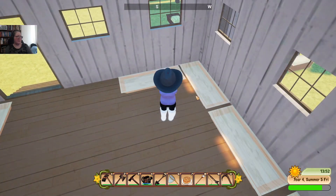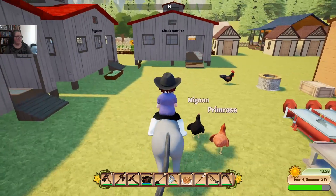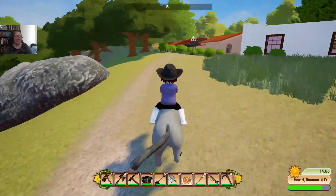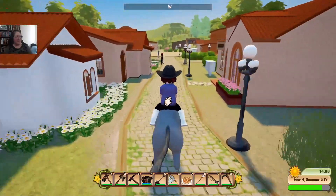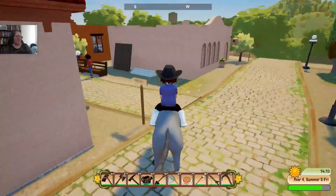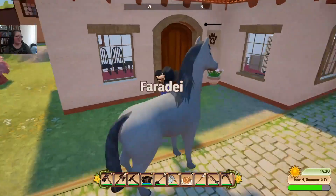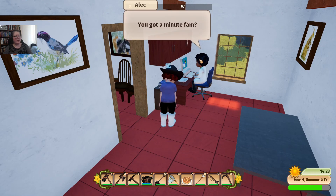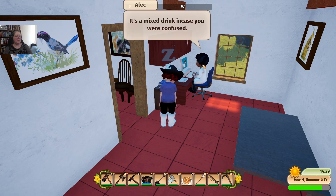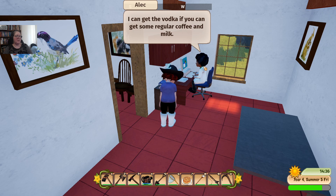It's 13:50. We need to make a run to the animal store and a run to the vet. Come on Faraday, let's ride like the wind. We need to check which stone tablet we're missing. We can hit the vets on the way through — it's 14:18. We might go and see him first because Alex doesn't finish until five. Rose's birthday is coming soon, and I want to make her something special. Do you want to help me gather some ingredients to make a White Diamond? It's a mixed drink — I can get the vodka if you can get some regular coffee and milk. Try to bring all the ingredients before her birthday.